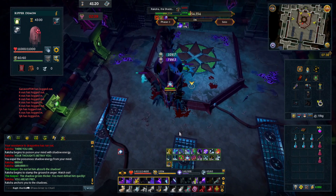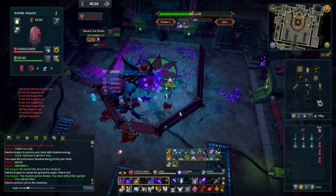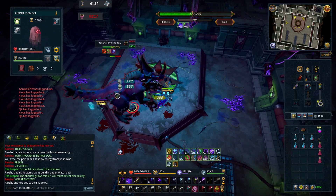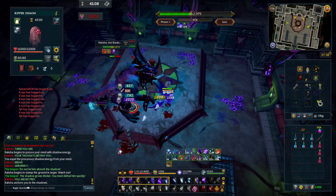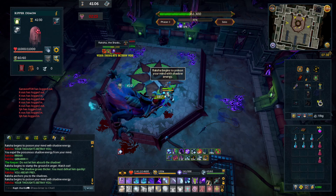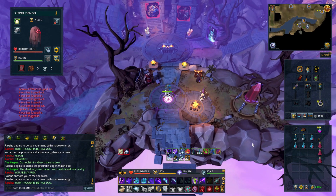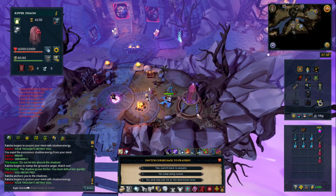He starts pulling energy from all of these shadow pools, so it seems like I need to kill them. I didn't know that right away, so let's teleport out. We'll do everything up to here, except this time we're going to think about our toolkit and how we can kill these shadows.